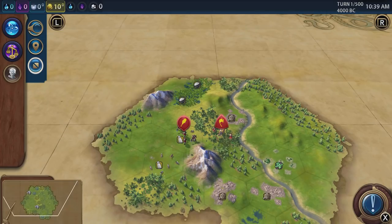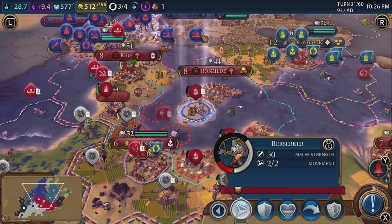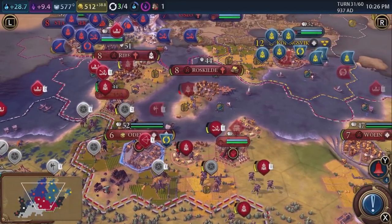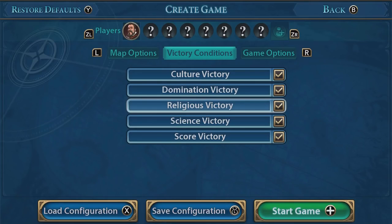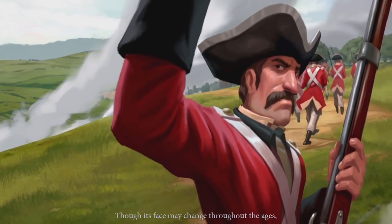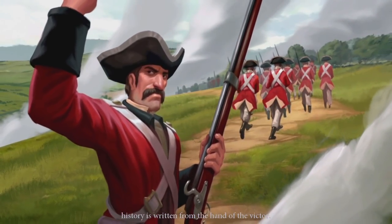At its heart this is a turn-based strategy game — not an RTS. You take turns with your opposition, and that is what Civilization is all about. There are a number of victory types including cultural victory, domination victory, religious victory, science victory, and if you can't achieve any of those within the allocated turn limit, you can gain a score victory, so it's important to know where your score is.